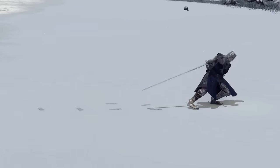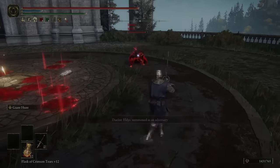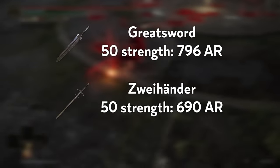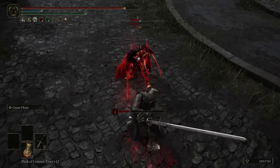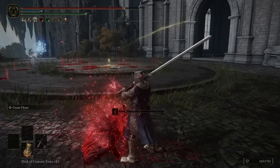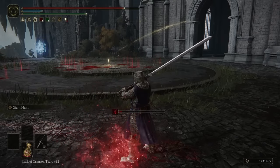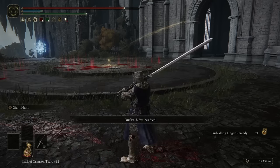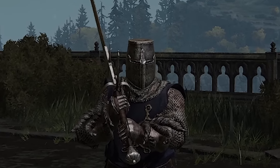The Zweihander, unfortunately, gets passed up a lot, probably because it has the lowest attack rating of any Colossal Sword, and it's not close. Pretty much every Colossal Sword in the game will out-damage the Zweihander on any build. Many people probably picked up the Zweihander on their first playthrough and discarded it the moment they found something better. However, I believe that the Zweihander's R2 can often make up for any of the weapon's shortcomings in the damage department, even for hitting for damage. To understand why, we need to touch on motion values.